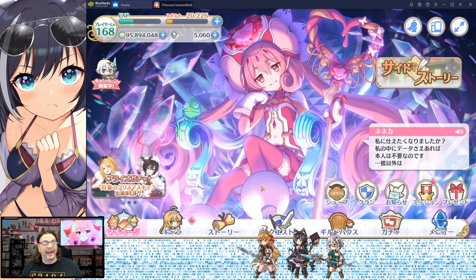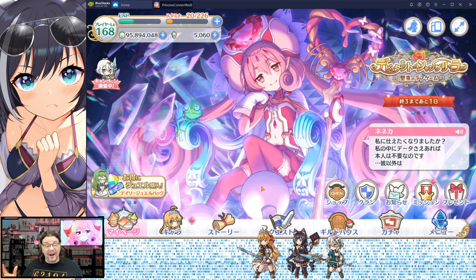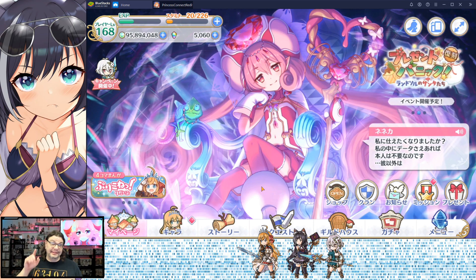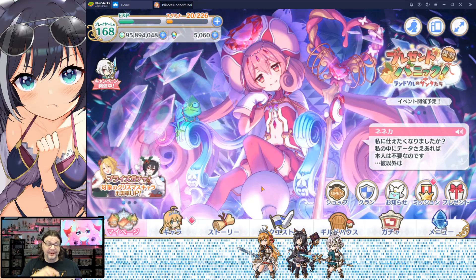Hey there, welcome back to the Weeb Lounge. I'm Nick, and in this character spotlight, we have what is arguably the absolute best character in the game, period. That is Neneka, and she specializes in wearing every freaking shade of pink there is.